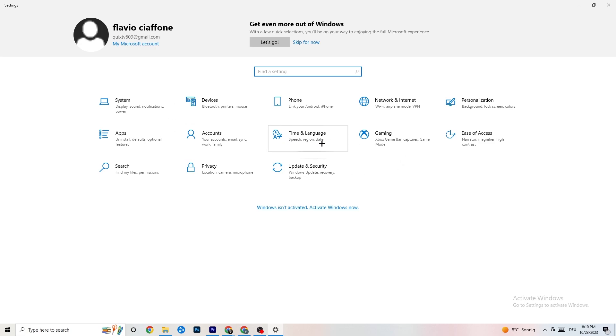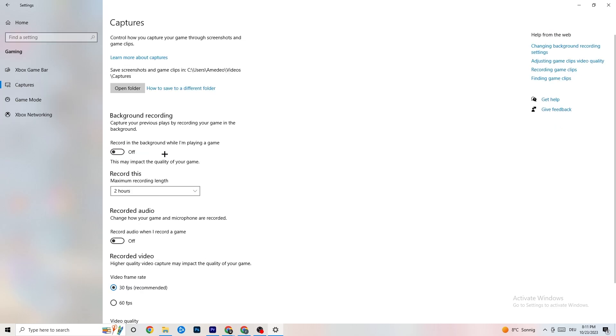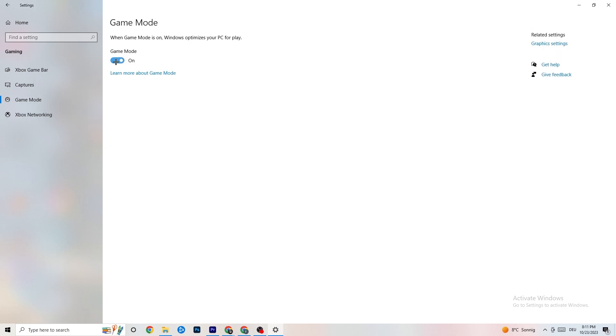Click on Gaming in Settings. You'll see Xbox Game Bar — turn this off, you don't need it and it will just drain performance. Go to Captures and make sure that is also off, because having something recording in the background can cause mid-game crashes or FPS issues. For Game Mode, try it both on and off — for some people it works better on, for others off.